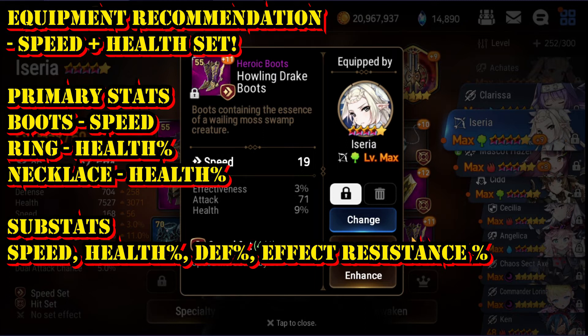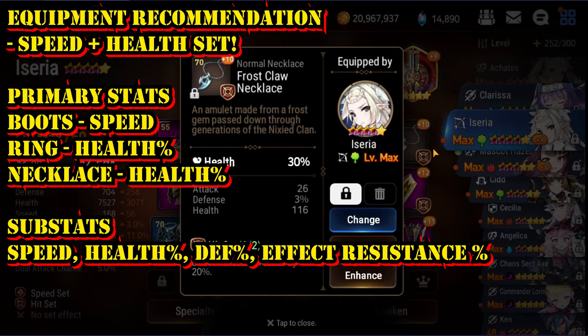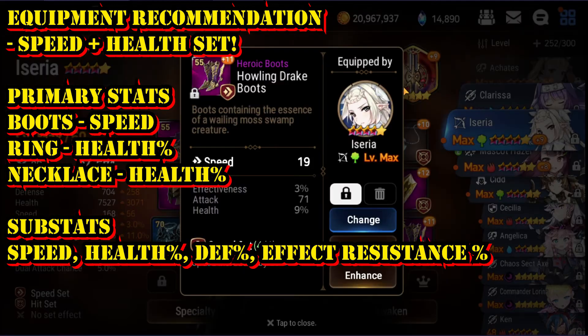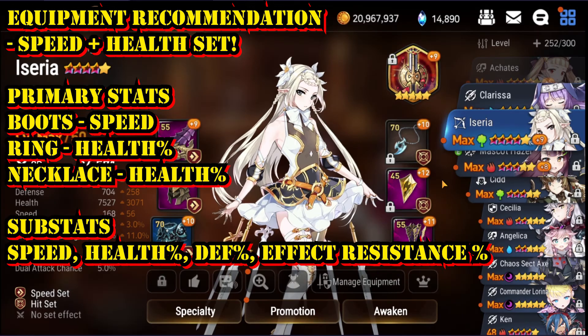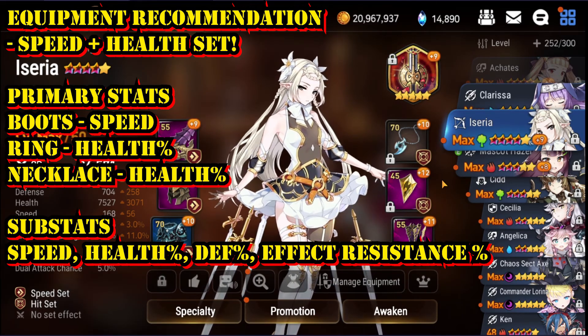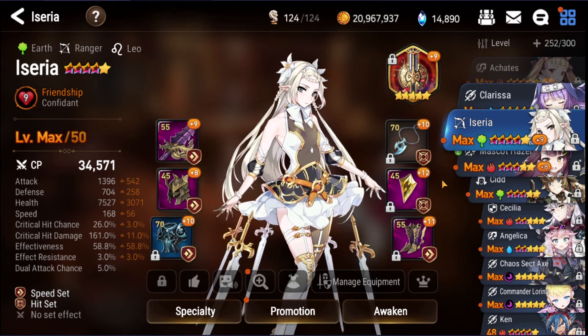For primary stats: boots should have a speed stat boost, ring should go with HP percentage boost, and the necklace should go with HP percentage boost as well. For substats, you really need to focus on speed stat boost, HP percentage boost, defense percentage boost, and some effect resistance. The three main substats to prioritize are speed boost, HP percentage boost, and defense percentage boost.